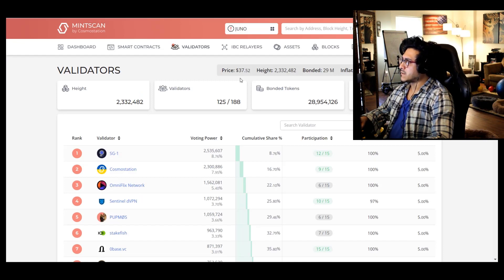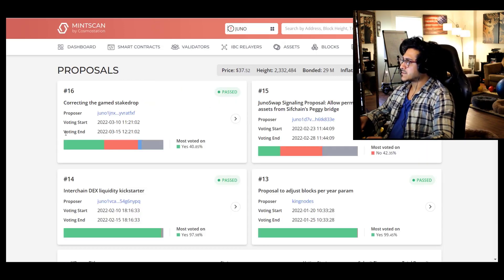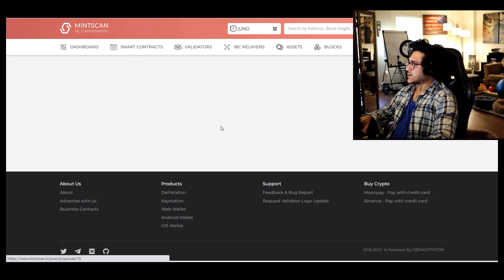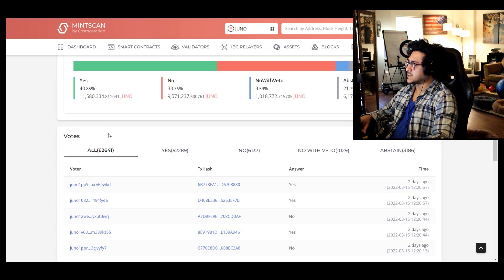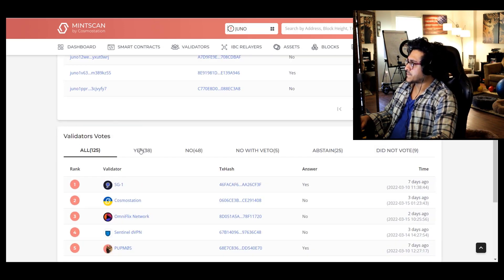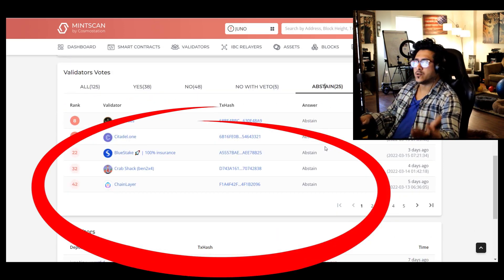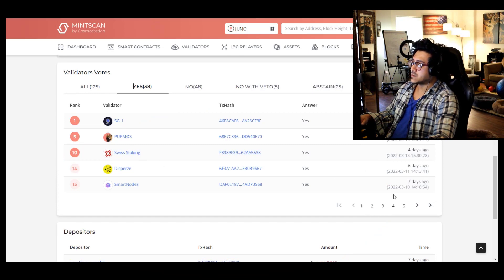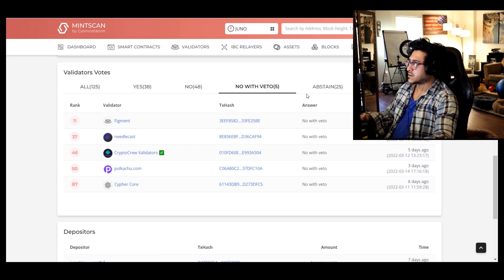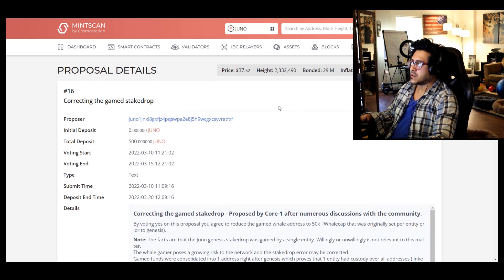The easiest way: get on Minscan, or even Kepler — I think Minscan is the easiest right now. Get on Minscan, check out some of the proposals. I'll take proposal 16 as an example because it was nuts — 97% turnout, 40% yes, no veto. Go to the validator section and check out who voted yes, no, no-with-veto, or abstain. This gives you a clear understanding of who supports your views. If you voted yes, these are the validators who align with you.